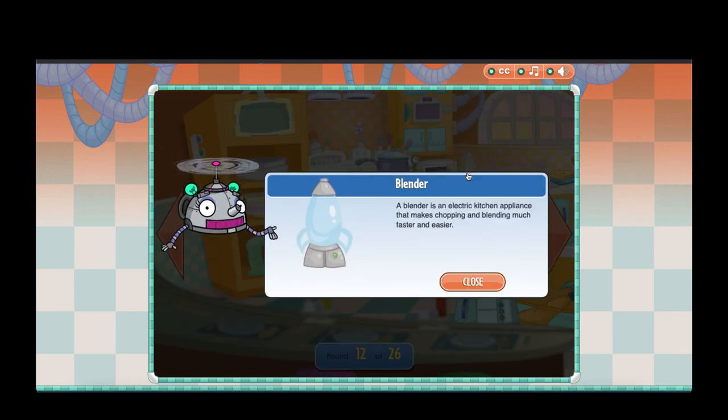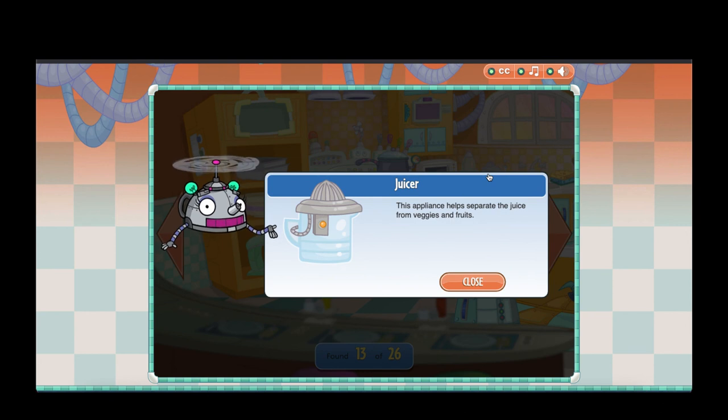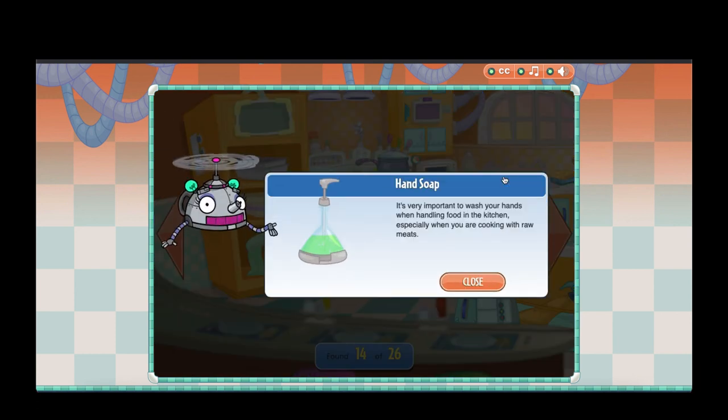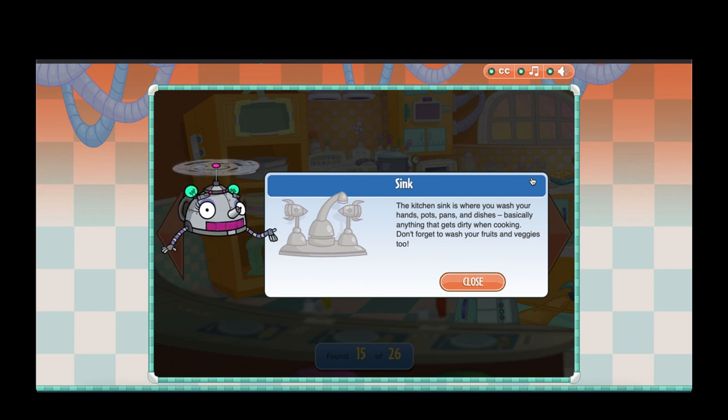A blender is an electric kitchen appliance that makes chopping and blending much faster and easier! This appliance helps separate the juice from veggies and fruits. It's very important to wash your hands when handling food in the kitchen, especially when cooking with raw meats! The kitchen sink is where you wash your hands, pots, pans and dishes — basically anything that gets dirty when cooking. Don't forget to wash your fruits and veggies too!